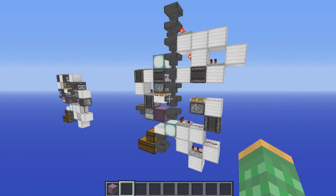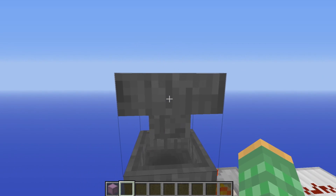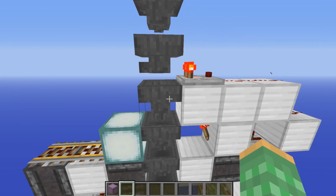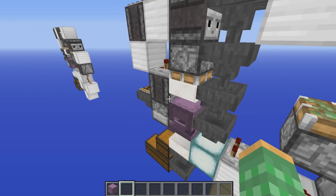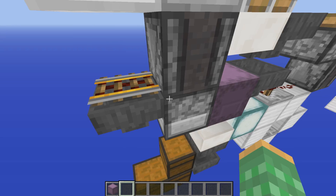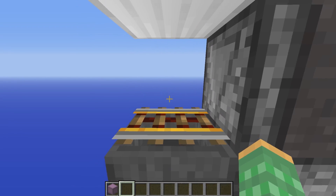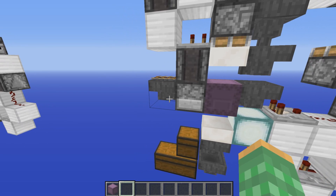If you want to use this inside of your storage system you would most likely have an item filter on top of this. At the very top you can either have your items come across a water stream or just use a hopper, and then the items come through this item filter and are sorted out so that we only pull out andesite and put andesite inside of this shulker box. To refill your shulker box dispenser, you can either have hoppers come across it or use a rail system with a hopper minecart which has shulker boxes in it, and they can refill it whenever needed.